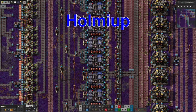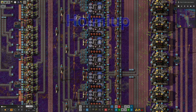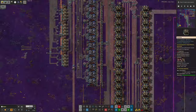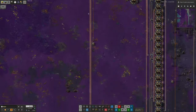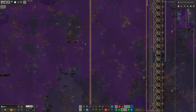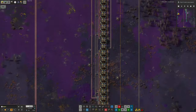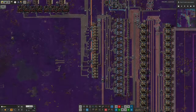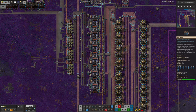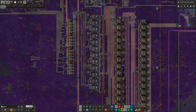This is where Tristan has been doing some updating to his previous Holmium system because, to be honest, it was a bit old-fashioned. He had a massive column of chemical plants going all the way down here - maybe not quite all the way - but there's a huge column of stuff because he was still using the basic chemical plants.